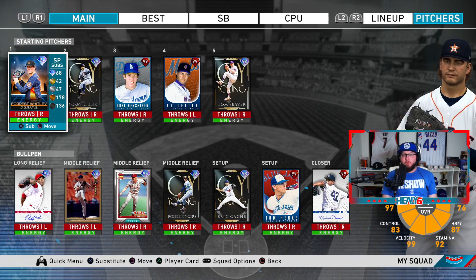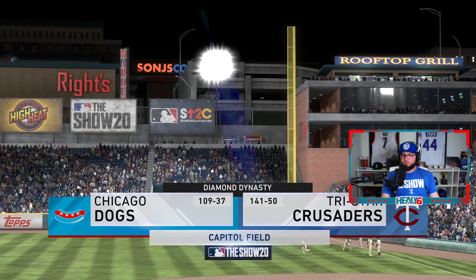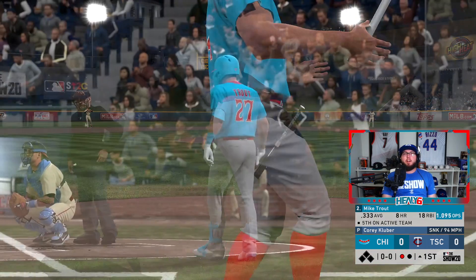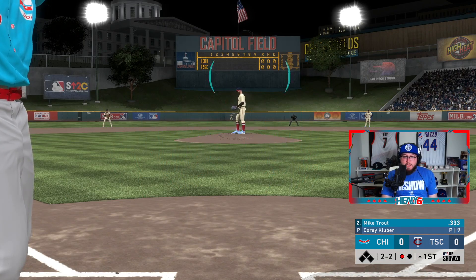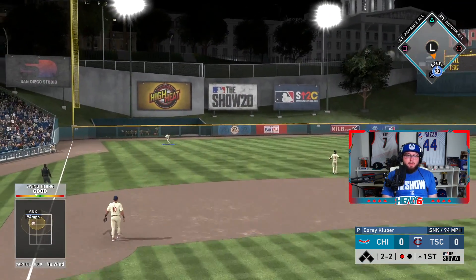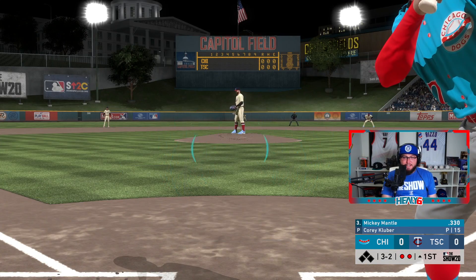Because of that quit, we're going to use the new Forest Whitley — we got him out of the Division Series pack. He looks sick. We're the away team this game, going up against Cory Kluber. His lineup has his created player, prestige Mantle, Trout, Ruth, Sheffield, Harper, Jose Ramirez, and Craig Biggio. What a sinker — two and two — need to catch up to the sinkers.